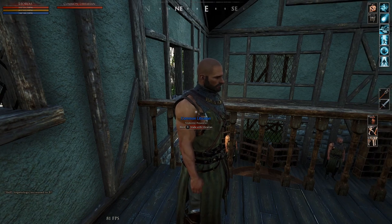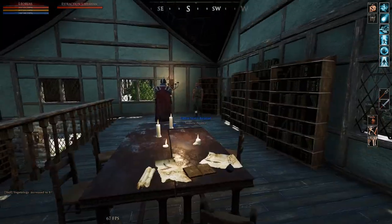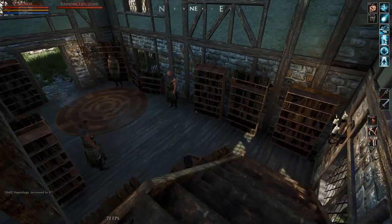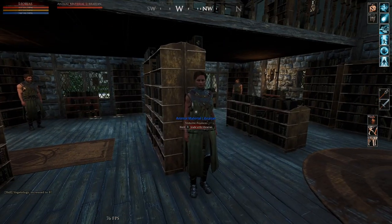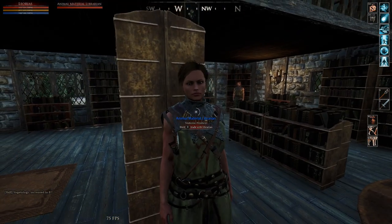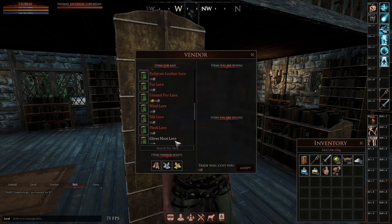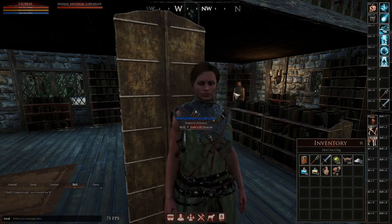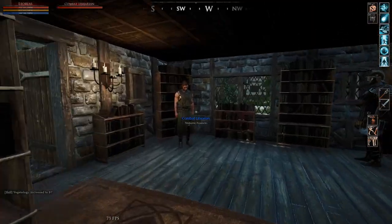Just come here and get the skill books for the cooking skills. Down on the first level you have librarians for ingredients — if you're cooking pig meat for example, then you go to the Animal Materials librarian. You'll find Flesh Law and Pork Law there, and likewise with Botany.